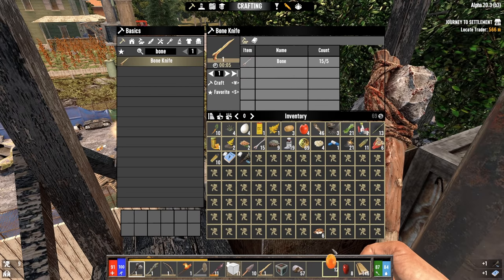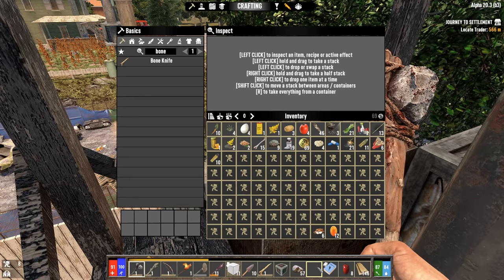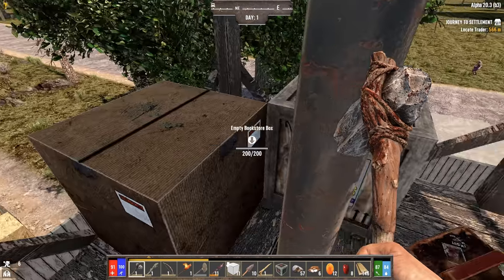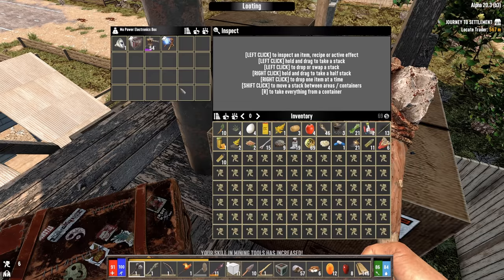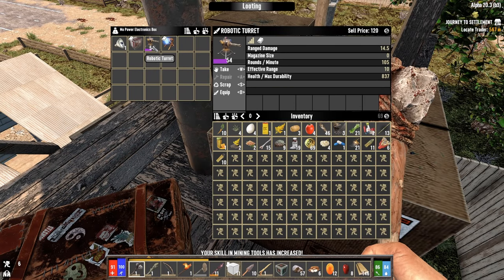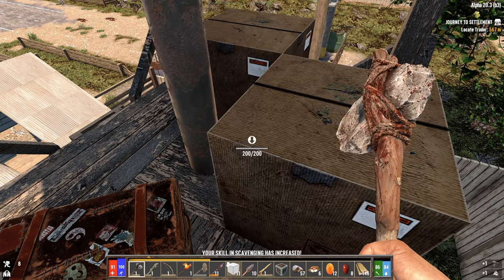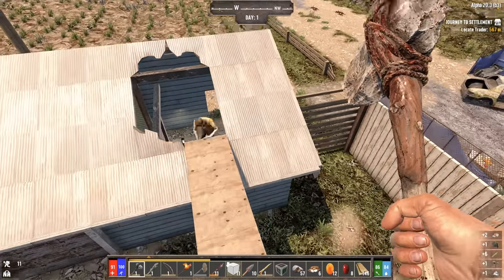Learn how to craft a claw hammer and a wrench by reading this book, and it says that both of them have to be read from the hot bar. I've heard that that's not a thing, but I'm not gonna take any chances. What's in this mo-power box? Oh my God, a robotic turret - that's really awesome - and a spotlight schematic, a dart trap schematic, and a headlight. Grab whatever is in here and get the hell out of here.